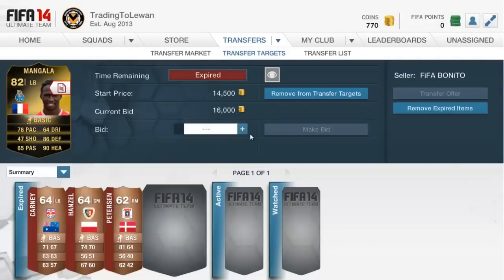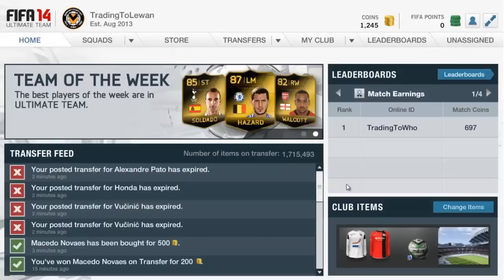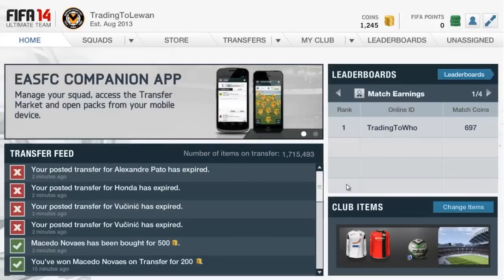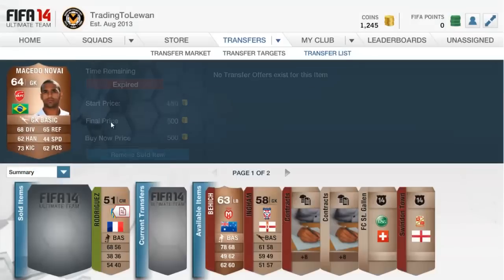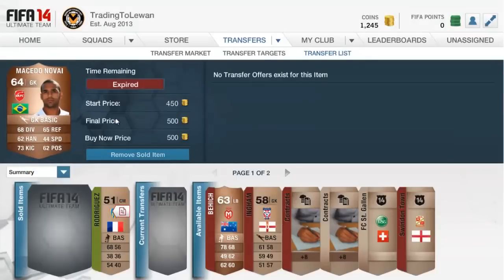I'll come back in a bit when the player has sold. Welcome back — as you can see, the player sold in about 12 minutes or so. That's a nice little 300 coins profit and the method does work. I was probably a bit lucky, but I think that was actually his normal price since I saw a lot going for about 1k plus. I probably could have sold him for about 800 coins, but I was just going for a nice quick sell.